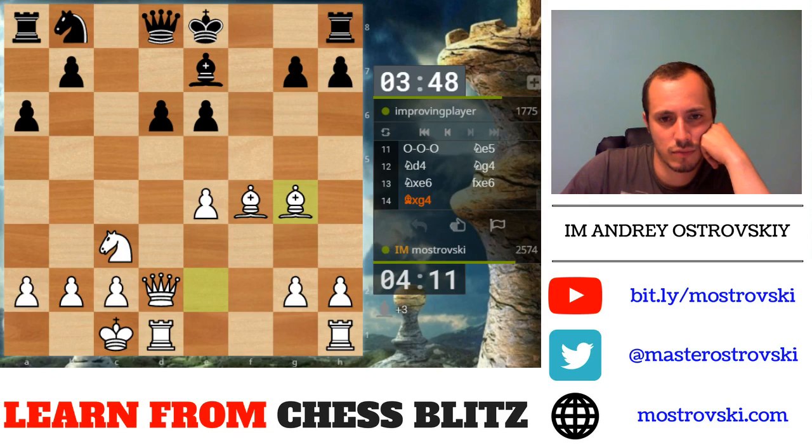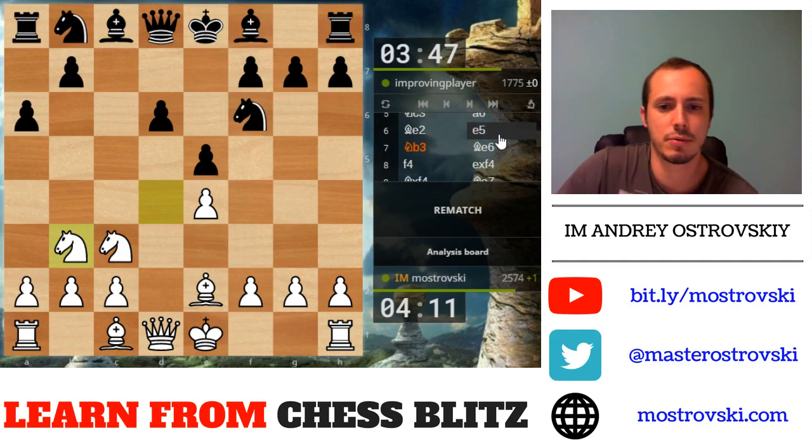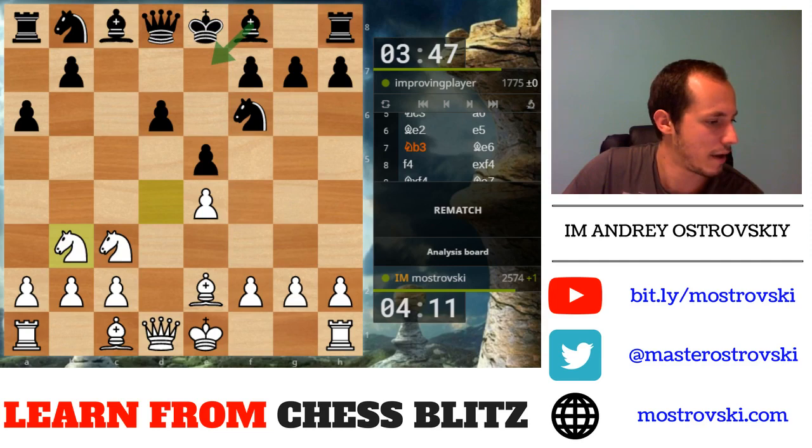And it's time to resign. The main problem here for Black was bishop e6 — in my opinion bishop e6 is a dubious move here. The accurate order of moves is bishop to e7, avoiding this f4 line.